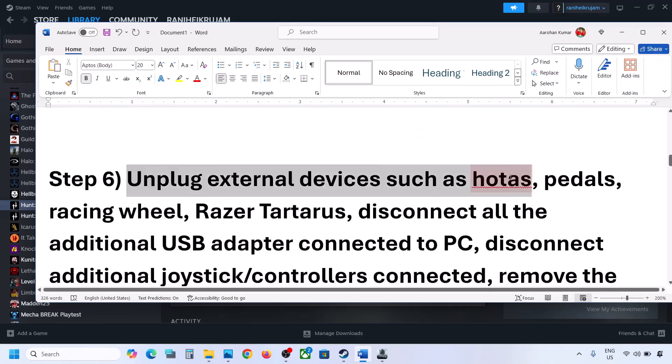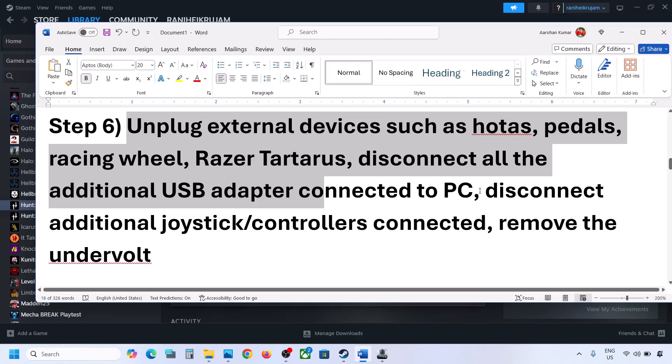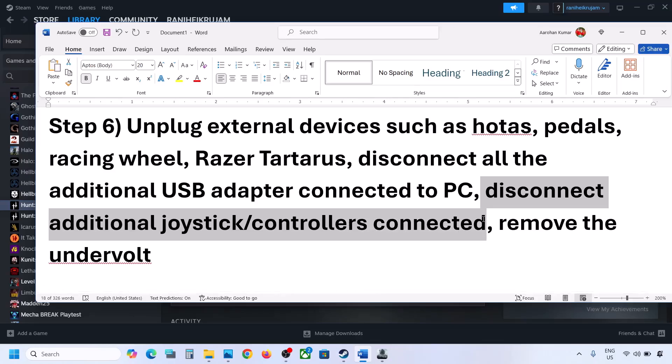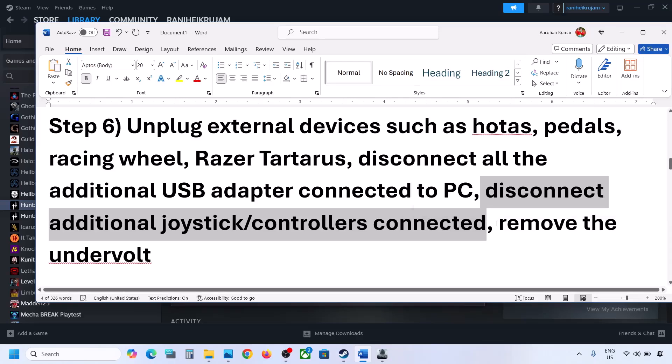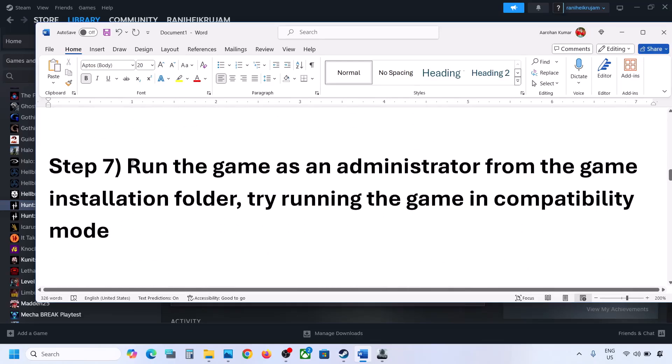The next step is to unplug all external devices. If you have HOTAS pedals, a wheel, or any USB devices, USB adapters, or USB dongles you are not using, disconnect them. Also disconnect any extra controllers, and uninstall any virtual controllers. Additionally, remove any undervolt you have applied to your computer.